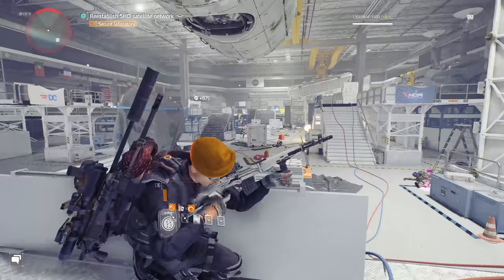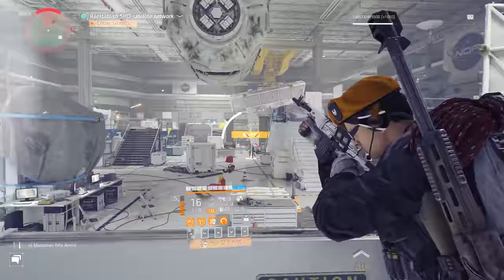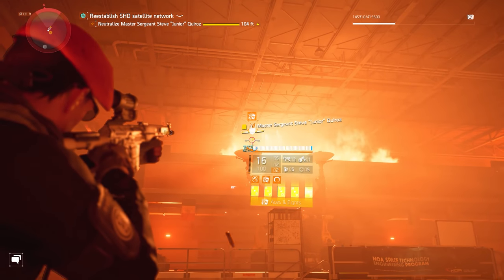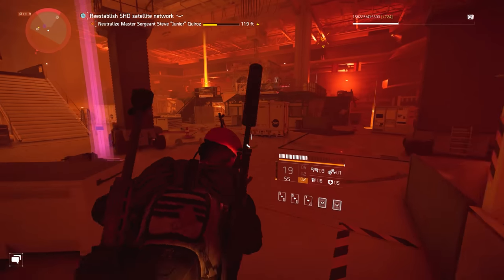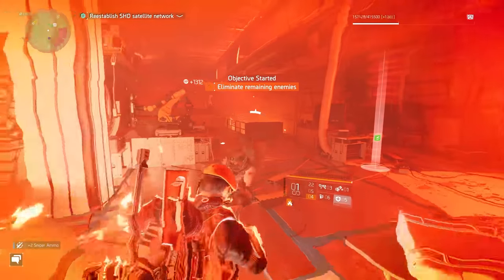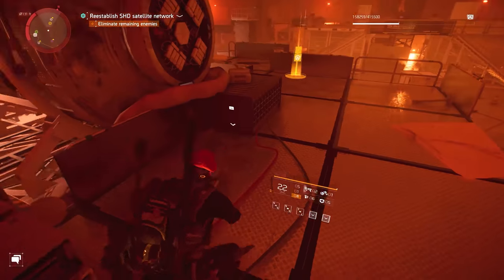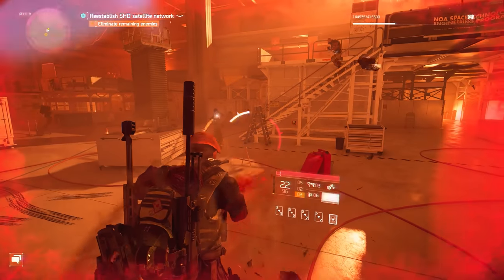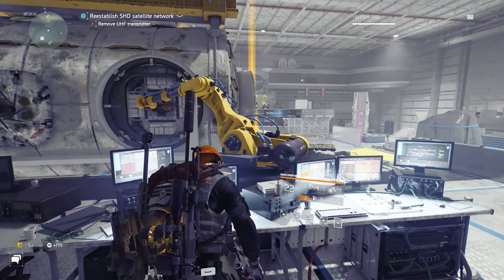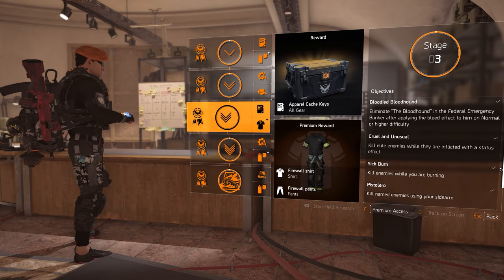For the Pistolero and Orbital Burn objectives, I paired them together on Space Administration HQ. With a decent build you should have no issues getting to the final boss in well under 15 minutes. Once the Master Sergeant boss spawns, unload on him enough to break his armor but stop there. Focus on the other NPCs in the chamber but don't kill them all — after a short while the boss will drop down to the floor. Swap to your sidearm — in my case a double barrel sawed-off shotgun — and finish him off. Then either throw a grenade at your feet or let the remaining NPCs finish you off, respawn in the final room, and rinse and repeat until you have five sidearm kills on named enemies.